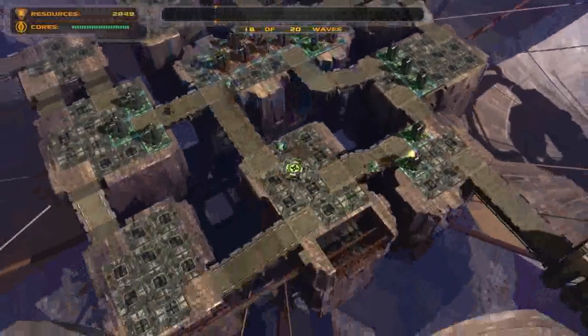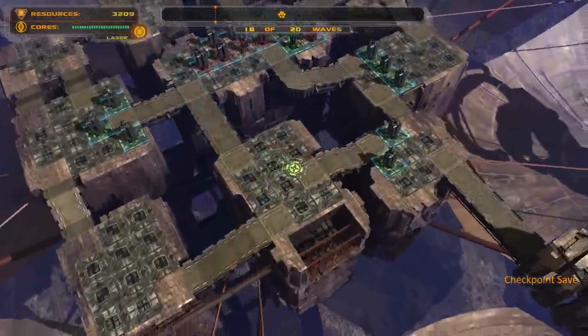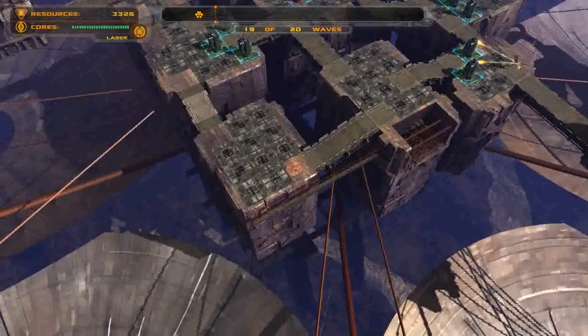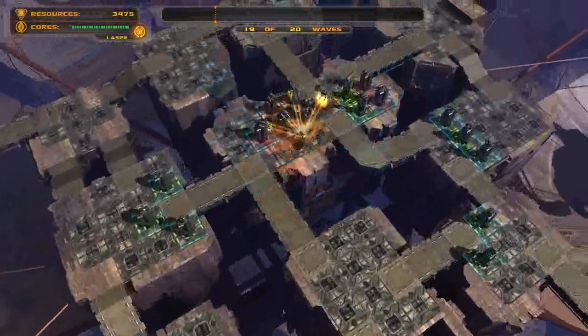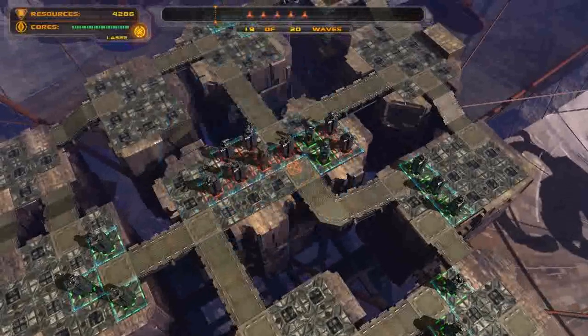You can put stuff on platforms here. A lot of people, I would assume, probably try to make their path better through platforms — put a gun here and a gun here. Make a better platform, make them go around here. Either way they go, it would take them longer. You don't really have to.